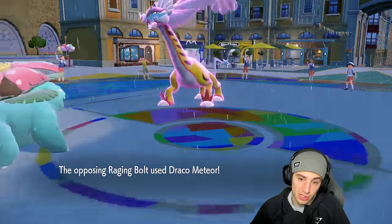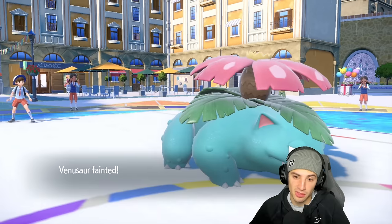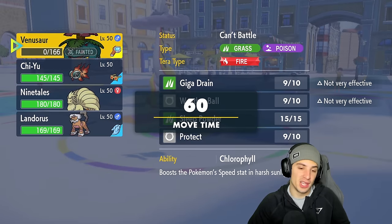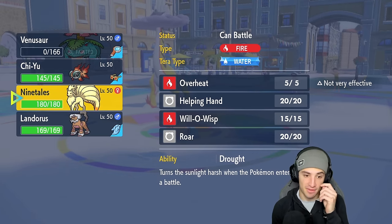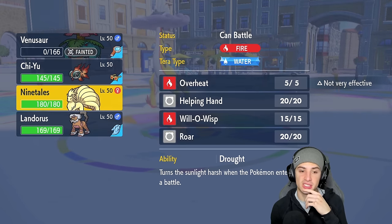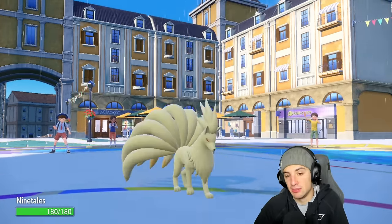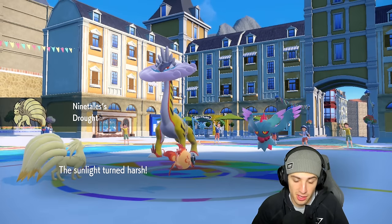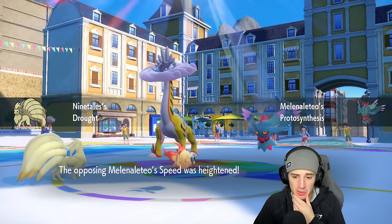Draco Meteor — I'm dead to that. I was thinking if I could just get rid of whatever Pokémon is on the right side, Landorus should be able to clean up this match. Venusaur getting work done — Weather Ball in the rain really worked out. I'm guessing they have Basculegion in the back, and if so I'm swapping Ninetales in to take weather control. I don't understand any other reason they'd want to set rain unless to counter my team, but I'd think they have Basculegion.